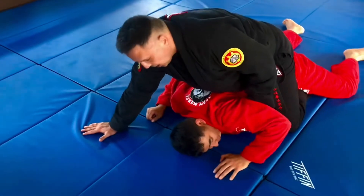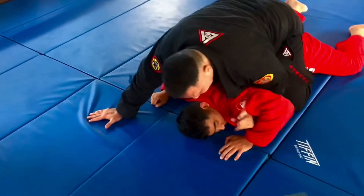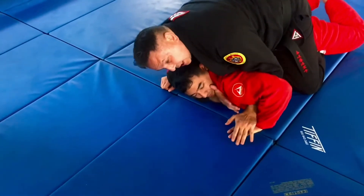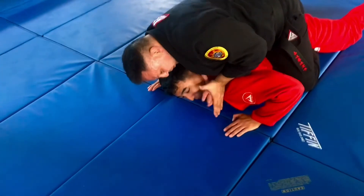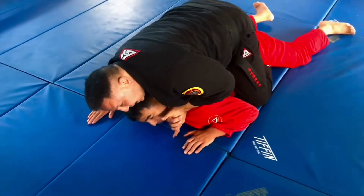Once he goes down, his head tells me which way I'm going to go. If I already have this, I'll kill his defense. The other hand comes up underneath the jaw like this, and I'll use my shoulder to lock it. Then I'll come over the shoulder here and listen to his body.